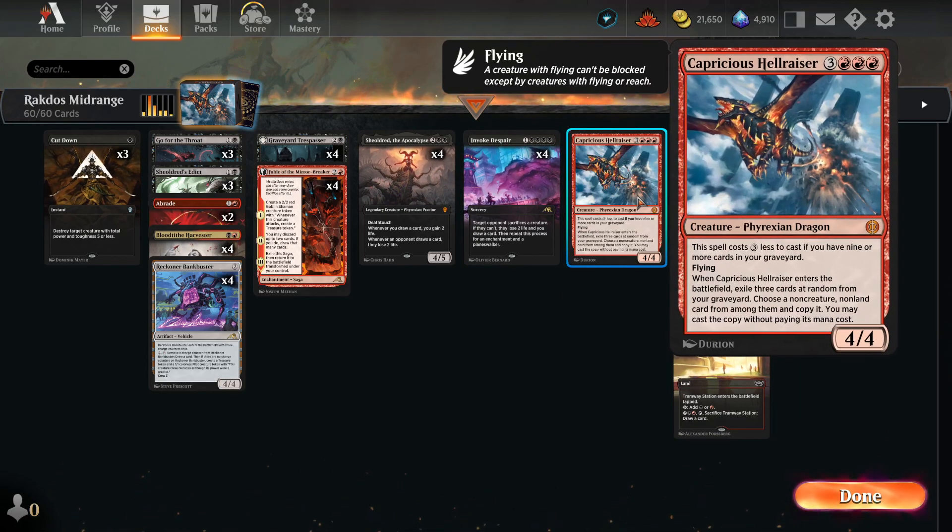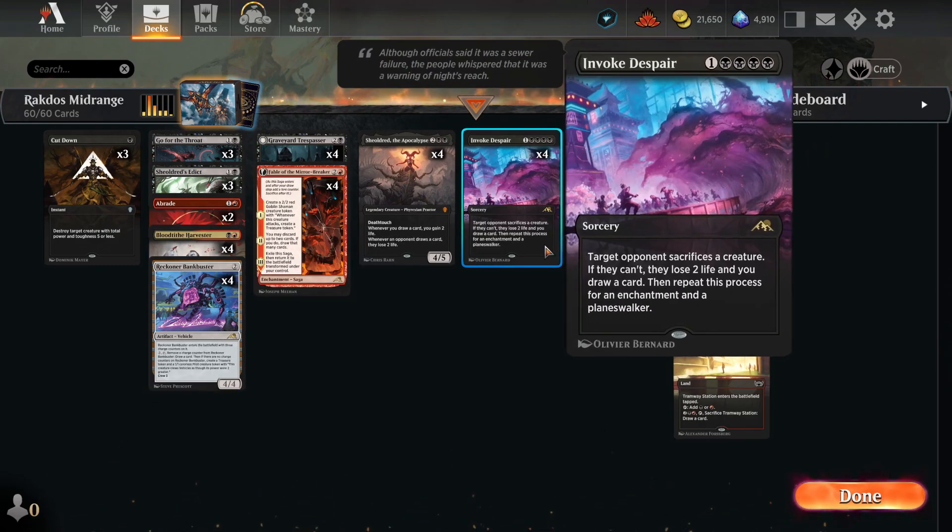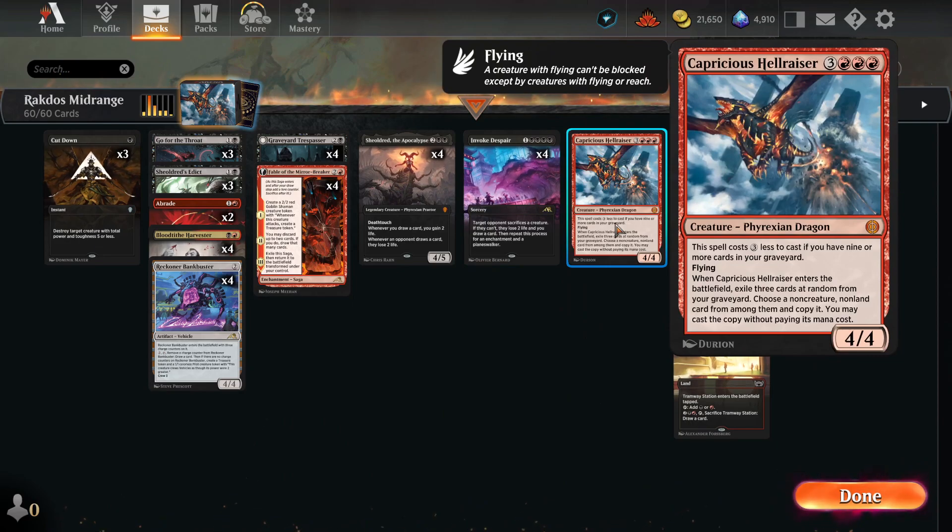And then my tech — or a tech that I found — Capricious Hellraiser. This card is insanely good and I didn't notice when it was being spoiled. It's from Phyrexia: All Will Be One. This spell costs three less to cast if you have nine or more cards in your graveyard. You might think it's hard, but our whole deck is full of removal, so we're just gonna keep pitching them and removing our opponent's creatures until Capricious Hellraiser can be cast cheaply. He's flying, and when he enters the battlefield, we exile three cards at random from our graveyard, choose a non-creature non-land card, copy it, and cast without paying its cost. So we have all the removal, Bankbuster, and Invoke Despair — all copyable. That's really good.